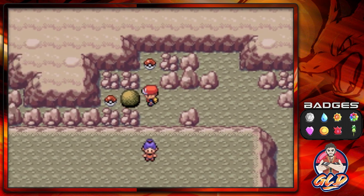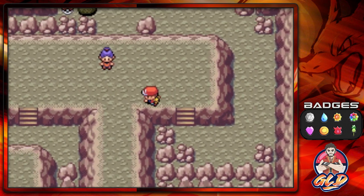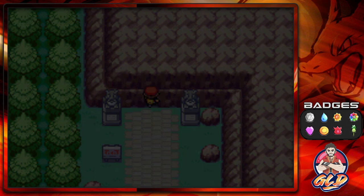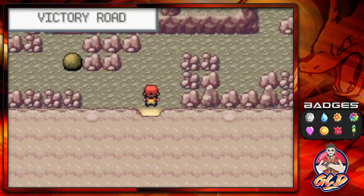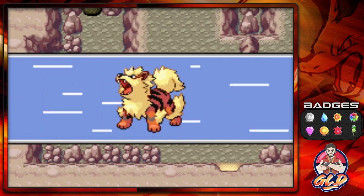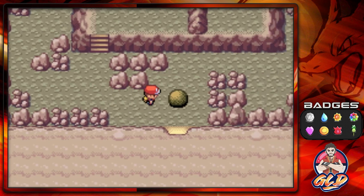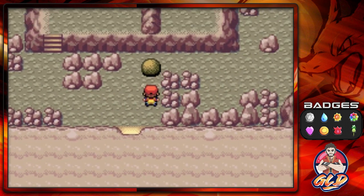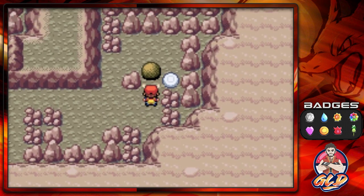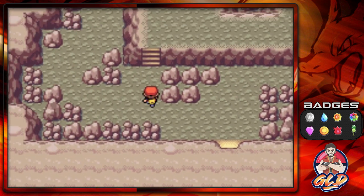Grabbing this item right here - found ourselves TM02, that is Dragon Claw. Now another thing I've been wanting to do with team building: I wanted to use Dragonite. I didn't necessarily use it throughout this adventure, so I'm probably going to do that when I get to the next area - the Sevii Island series. You guys have a nickname for this dragon type pokemon? Please comment down below so we can get this nickname going before the next Sevii Island expedition.